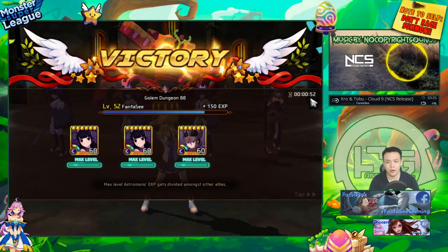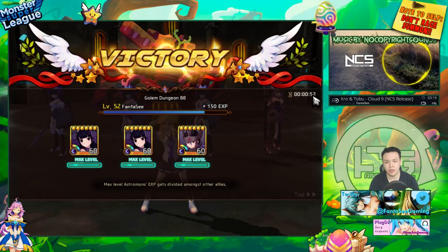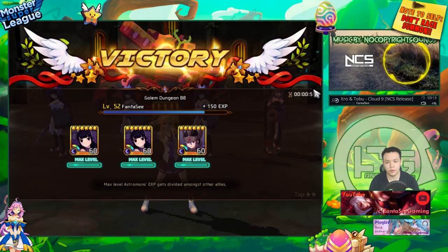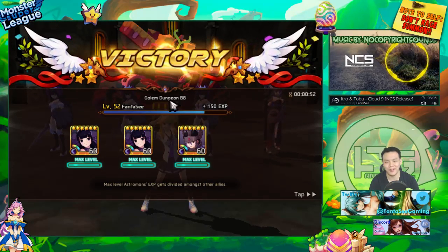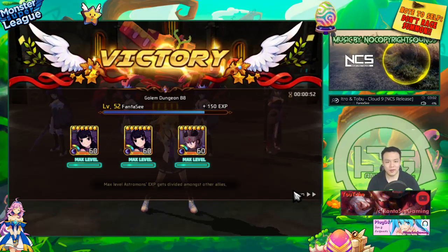This is already the most optimal situation. I don't think you can cut it shorter, unless during the first turn all units attack different targets — that might drop it by another four seconds. So maybe 48 seconds is probably the physical limit of how fast you can run Golem B8.